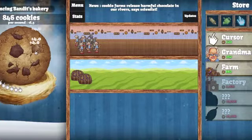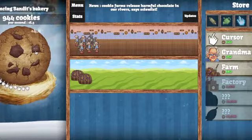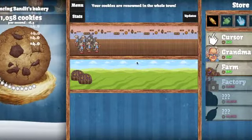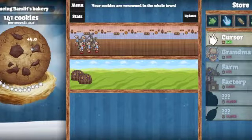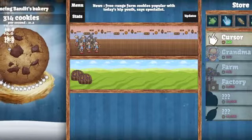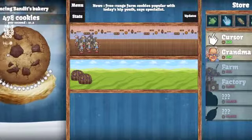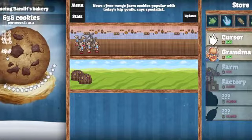We are now up to four cookies per click, which is an improvement from two which we were at earlier. And now 18.8 cookies — actually now 21.4 cookies per second with that upgraded spot. 21.4 cookies per second, we are slowly building our cookie empire up. I think it's actually 21.2.